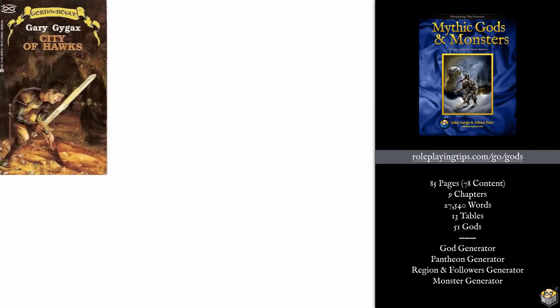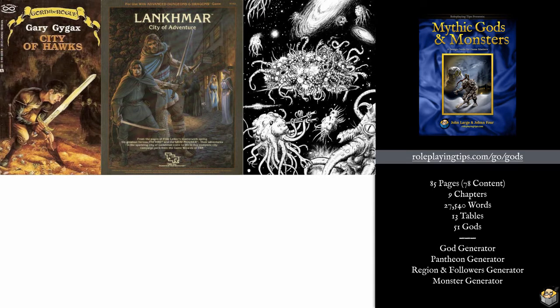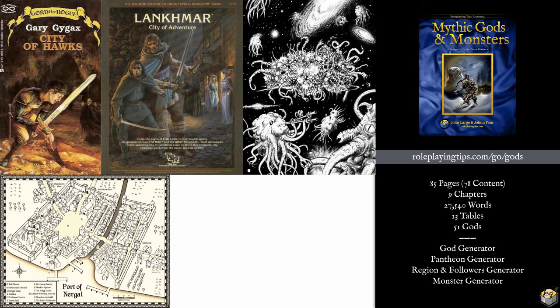I've needed gods at other times in my GMing career. There's a classic Street of Gods from the Gord the Rogue books, and I've stolen that idea many times — it means I need a whole bunch of deities to line the shrines and temples in the streets of a city. Langmar also has a streets of the gods concept. So when you need a whole bunch of gods fast, how can you generate interesting ones all at once? You often need strange gods, cosmic gods, unusual patrons for dungeons, strange cults, and different religions.